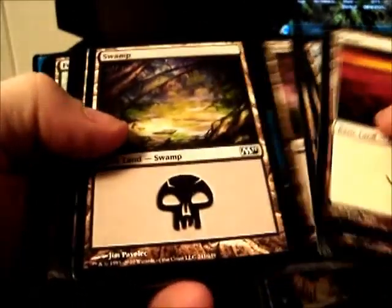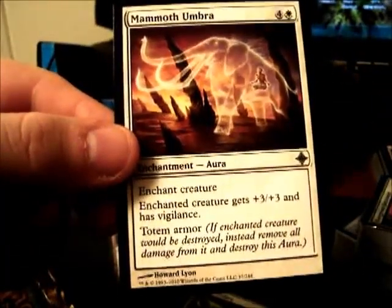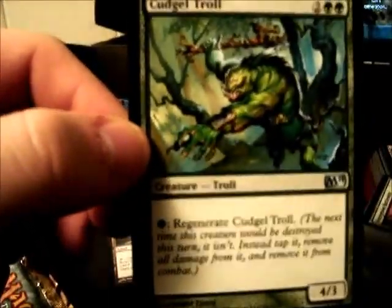There are four cellophane packs here. Some of these are just basic land — it's all M11 land. Let's take a look at another pack. Terramorphic Expanse. I'm not going to go through every one of these cards because we'll be here all day, but I'll just flip through a few. There's an uncommon there, another uncommon.